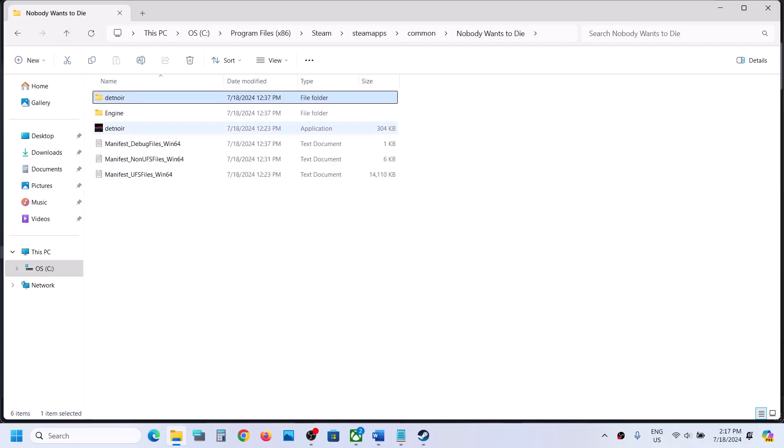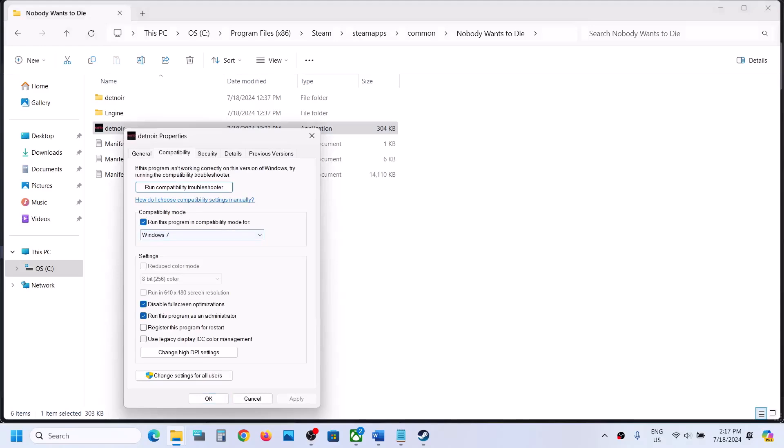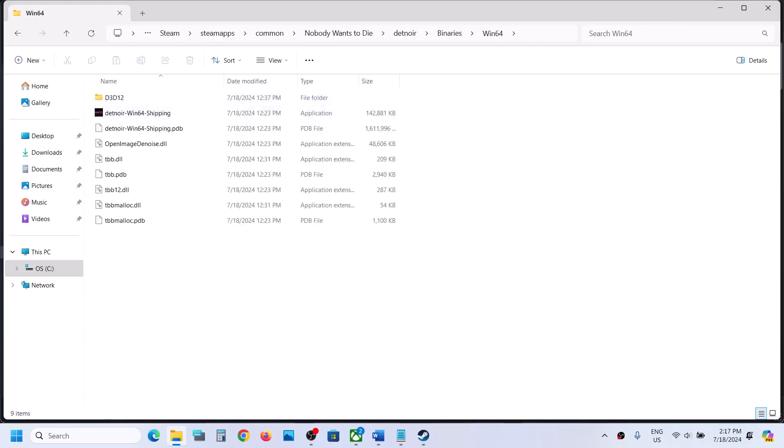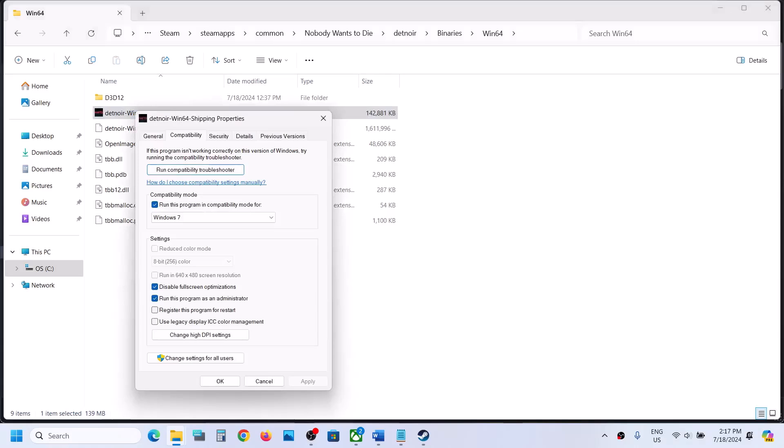If you have put a check on all these boxes and the game is still not launching, you can uncheck all these boxes, hit Apply, click OK. Open the Binaries\Win64 folder and do the same thing with that EXE file — uncheck all those boxes as well.